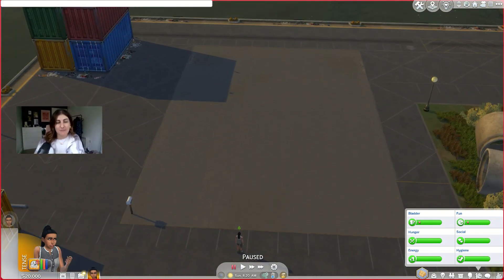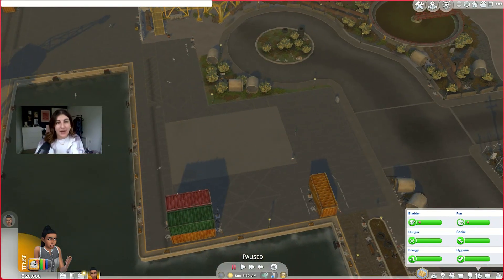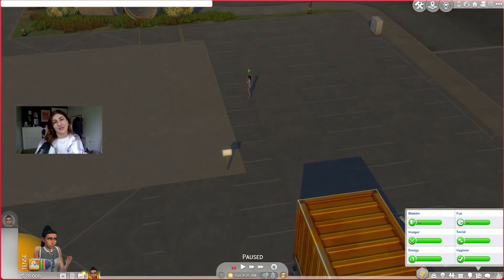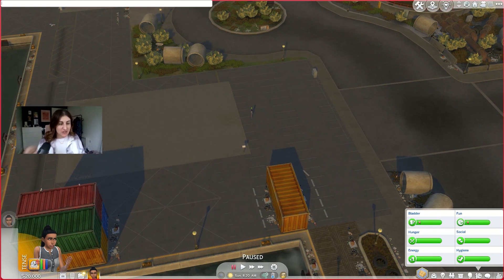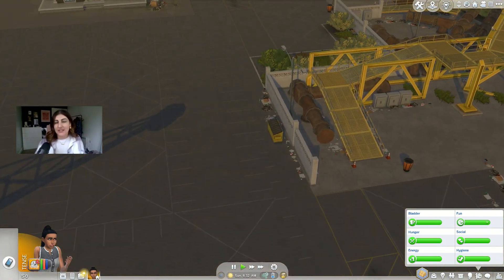It is a concrete lot in between a bunch of porter cabins in a really rundown, smoggy area. We've got some dustbins here and here because we're going to dumpster dive. What's really nice about the Eco Lifestyle pack is that as you perform actions that impact your neighbourhood's eco status, the neighbourhood turns more green. I think this is kind of the dirtiest it can be, so I think that looks really good. I'm just going to get rid of all of Nori's money because we start on zero with a rags to riches.